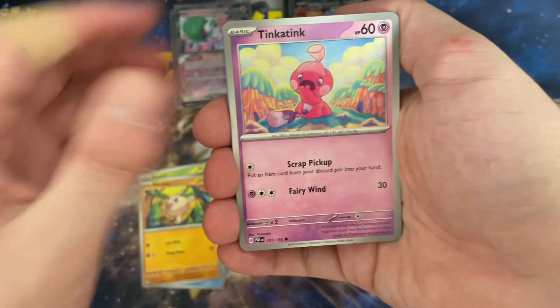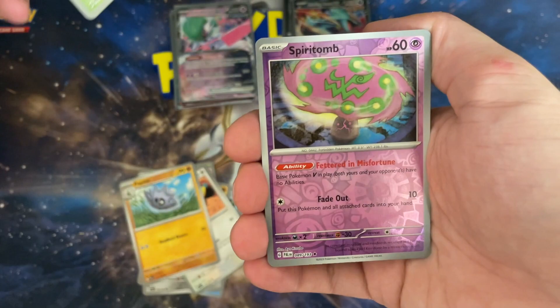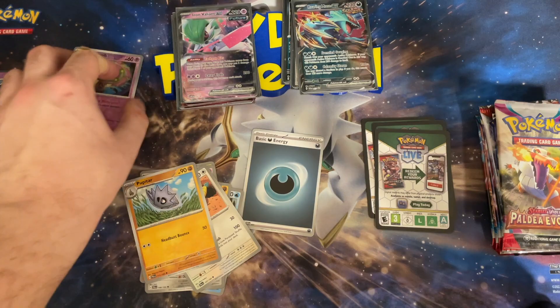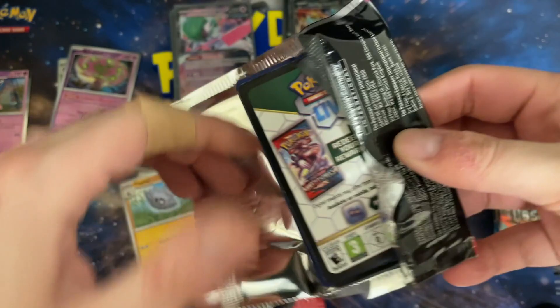From the first pack we got Pankó, Delibird, Mankey, Tinkaton, Corviknight — I didn't realize it got a card in this set. I think it has an ability that shuts off opponent abilities, which came in Paldea Evolved — that makes sense. Then a normal Wigglytuff. Just putting that stuff to the side; we'll make our hit pile on top.